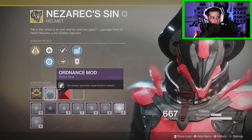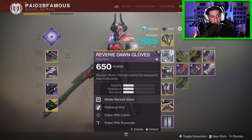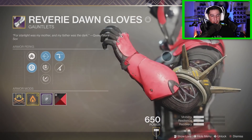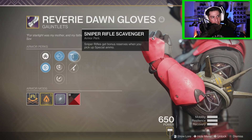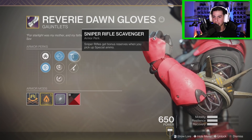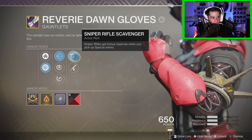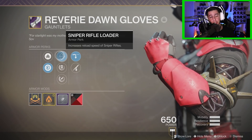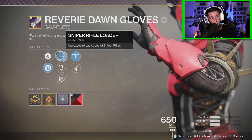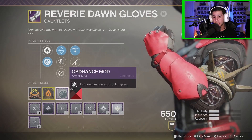Moving down to my gauntlets, I've got the Reverie Dawn Gauntlets with Sniper Rifle Loader and a Scavenger perk for snipers, so I pick up two shots instead of just one when I go over a special brick in the Crucible. I've been on the hunt for an Enhanced Sniper Rifle Loader paired with that Scavenger perk, but I haven't found it yet. Also got a grenade mod on the gauntlets.